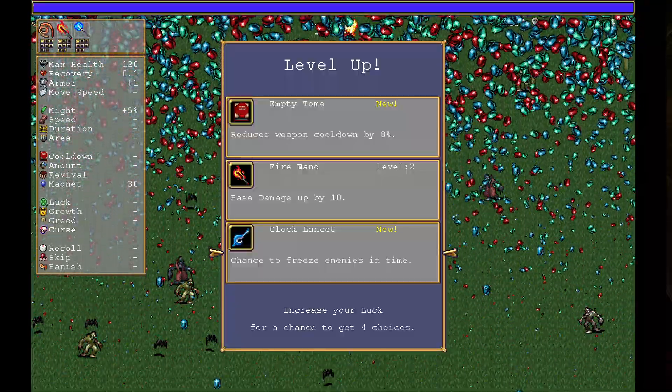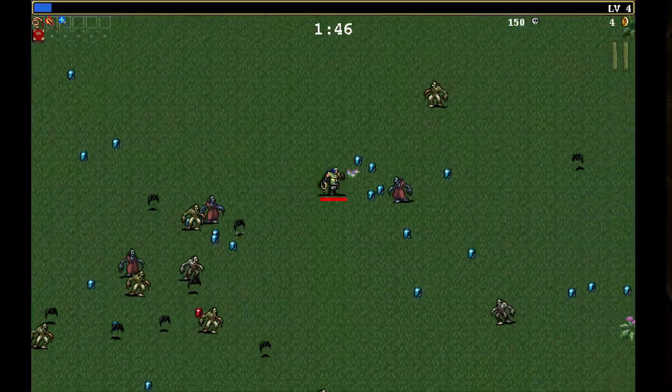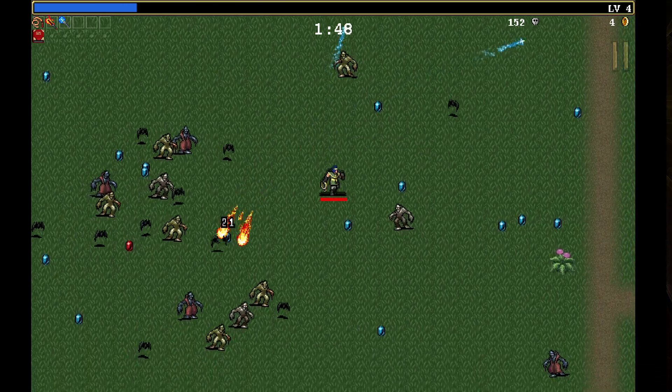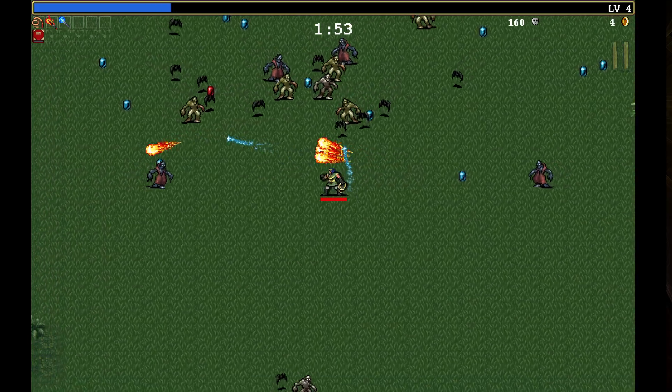Empty tome reduces weapon cooldown by 8%. We've got clock lands — if chance to freeze enemies in time. Let's go for the cooldown reduction here — it means things are going to fire faster, get this fire quicker.